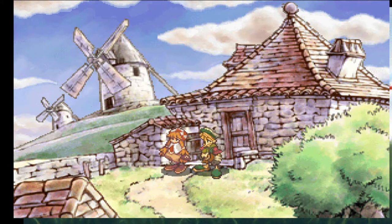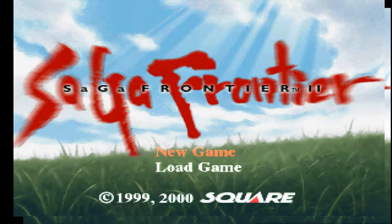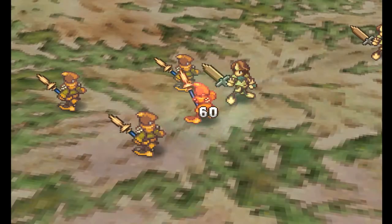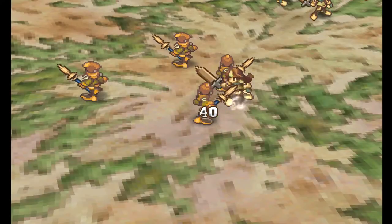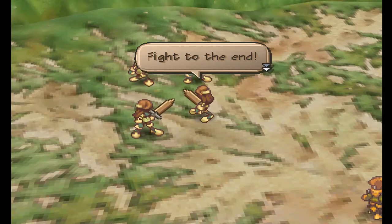Originally released in 1999 in Japan and 2000 in the West, Saga Frontier 2 is the sequel to Saga Frontier 1 and the 8th title in the Saga series overall. Though it has no relation setting or story-wise, which is a trend you'll find very familiar if you've played any Final Fantasy games — a series connected to Saga, as the first games were released under the Final Fantasy brand due to its popularity in the West.